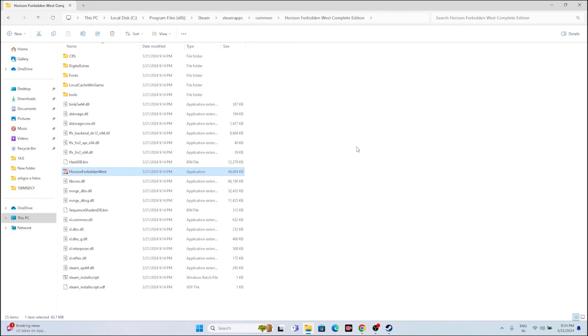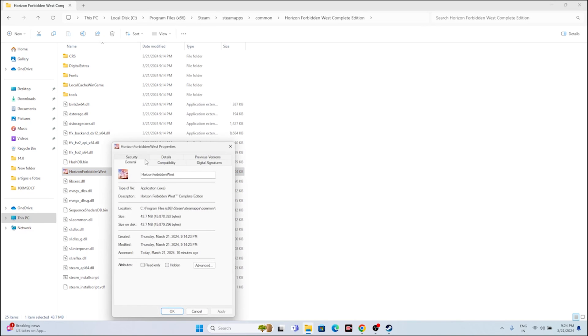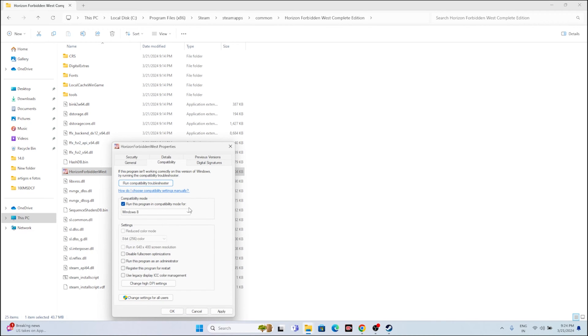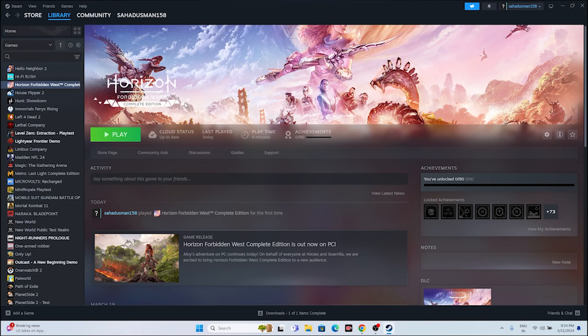The third and fourth steps are about running the game as administrator and in compatibility mode. Go to the game executable, right click, go to Show More Options, then Properties. Go to the Compatibility tab. Click on 'Run this program in compatibility mode' and set it to Windows 7 or Windows 8, then click Apply. Next, click 'Run this program as administrator', go for Apply and OK. Close everything and try to launch the game.